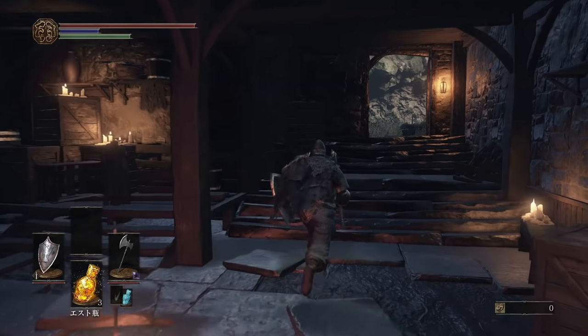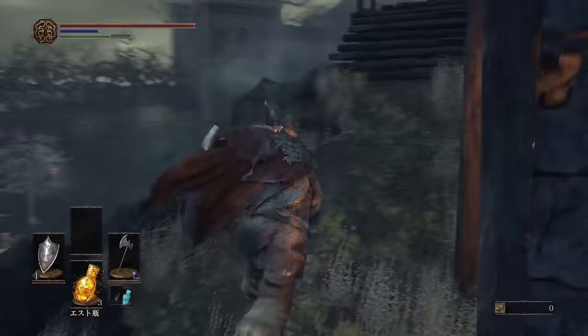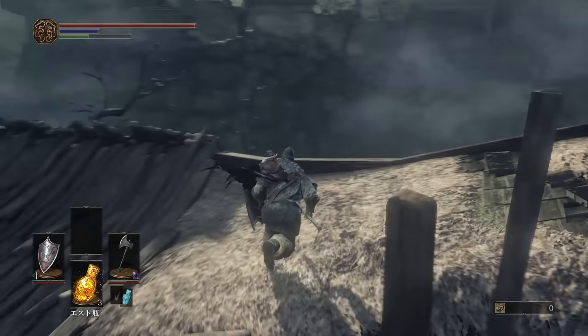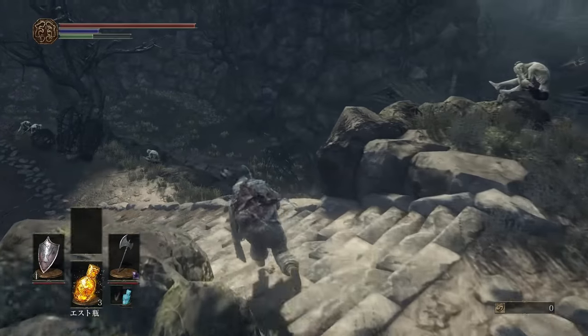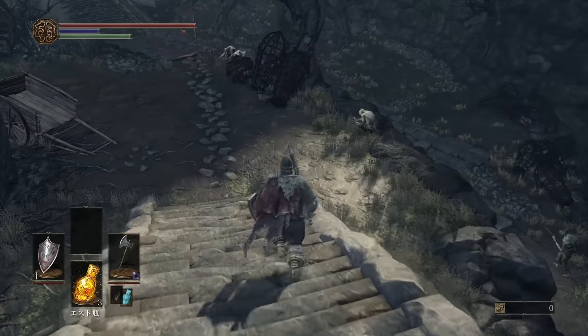You want to be in the Undead Settlement at the third bonfire of the Cliff Underside. Next you just want to follow this route — we've seen this route before in other guides, like how we got the Butcher's Knife. It's also how you meet Katarina if you haven't met him yet.